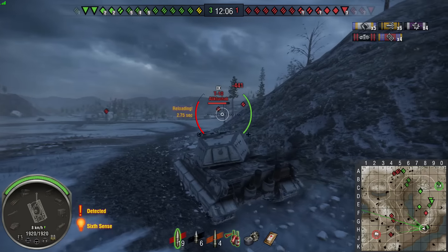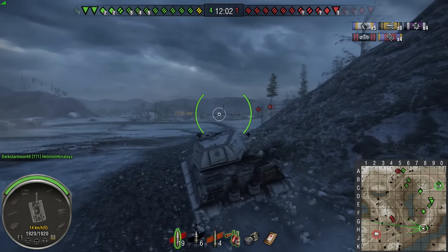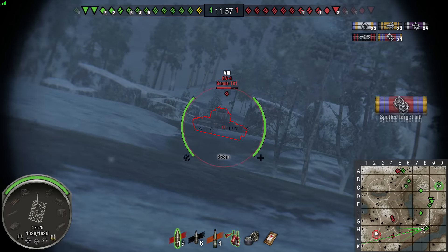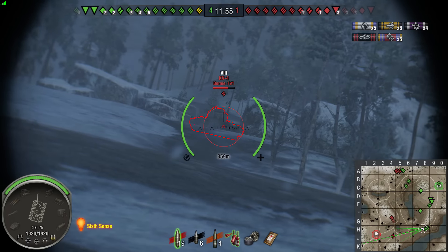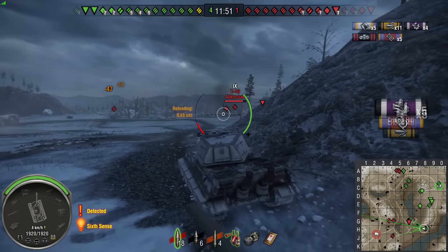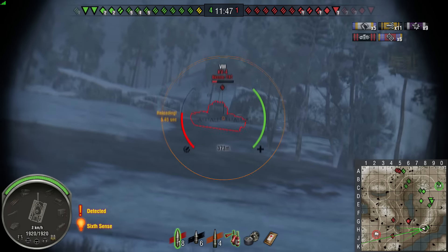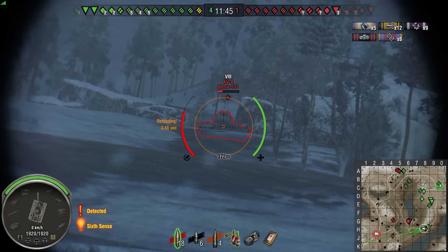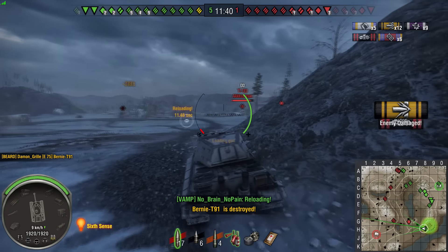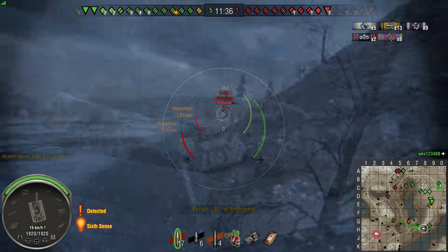The T10 is doing its job as a tier 9 heavy on Arctic Region by camping the base, just as you'd expect. That's a nice penetration from Ben — most likely penetrating the KB4's fuel tanks and setting him on fire before he can put it out. He then finishes the KB4 off with another shot.